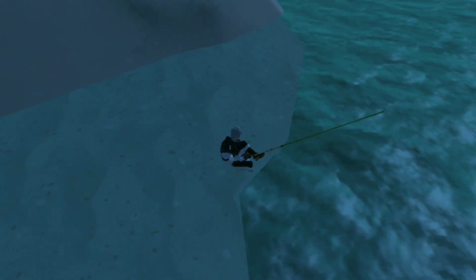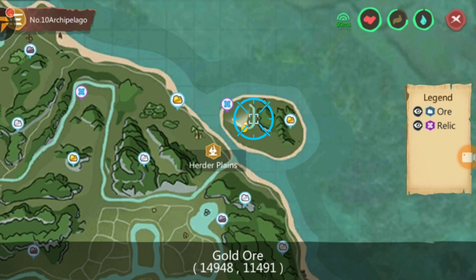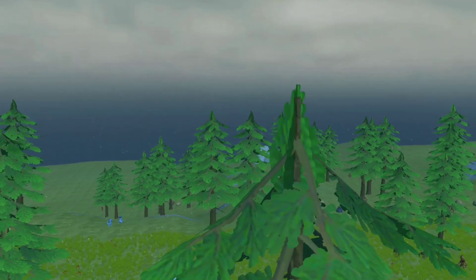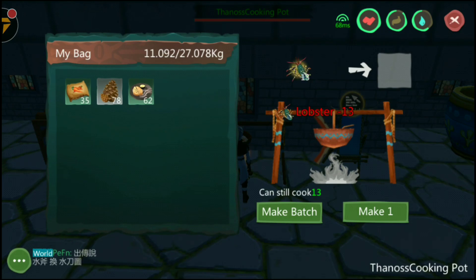Obtain lobster by fishing in the following areas. Create potato feed by getting potatoes in the desert. Obtain cones from the snow pines. After collecting enough materials, proceed to the cooking menu and select the materials needed to create the Mammoth feed.